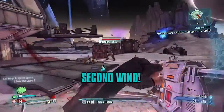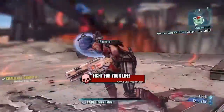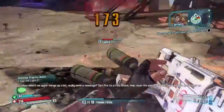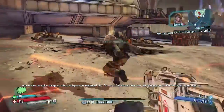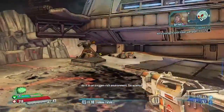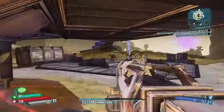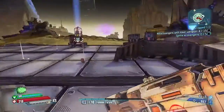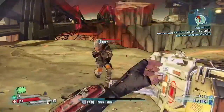So when you aim, it acts like an assault rifle, but when you just shoot without aiming — you know, hip fire — it's different. I'm not gonna set these bad boys on fire because I'm having enough trouble as it is.